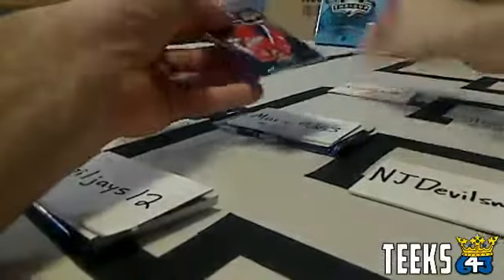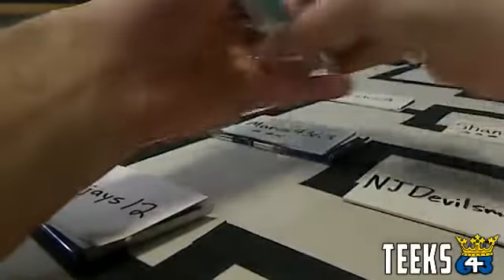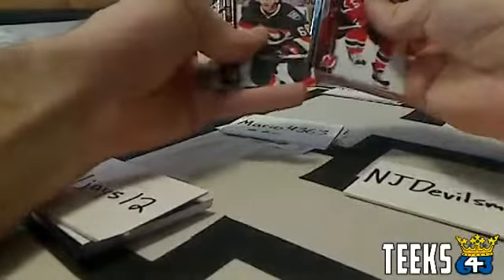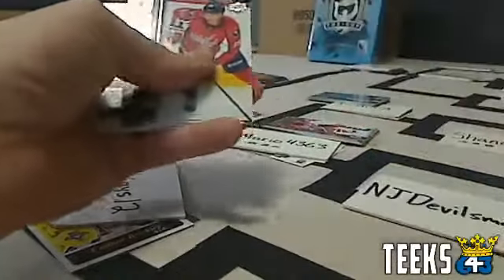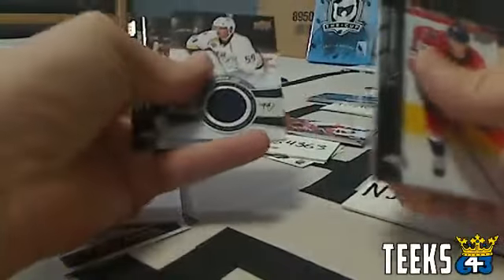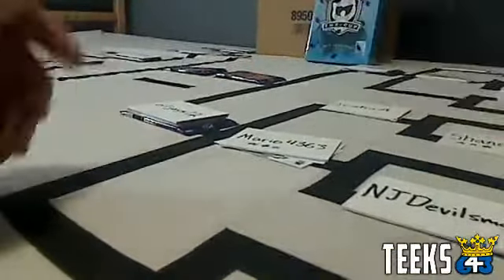Next triple threat: Justin A vs Mario 4363 vs Oil Jays. Justin has a canvas of Nathan MacKinnon and an Anaheim Duck. Mario pulls a Young Guns of Brandon Gaunce — that beats the duck. Oil Jays then needs a Young Guns or better. He pulls a jersey card of Roman Josi — congratulations! Two Young Guns beaten in this tournament, which rarely happens. Oil Jays wins the round, claiming the Young Guns and the jersey card hit.